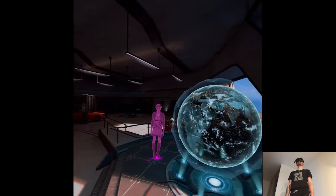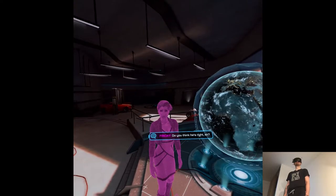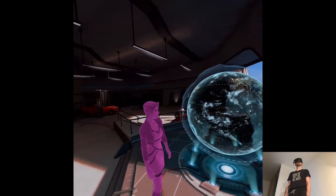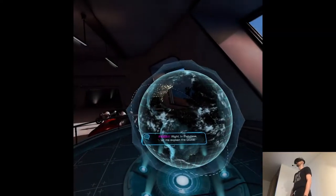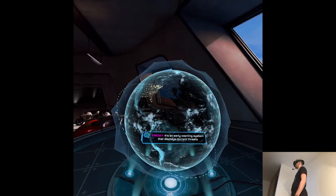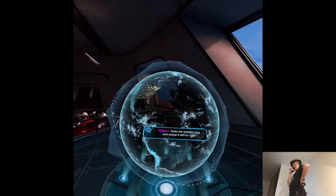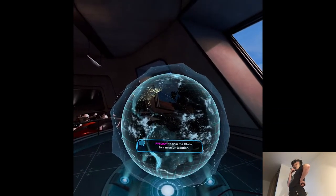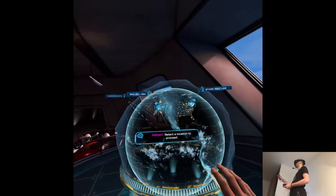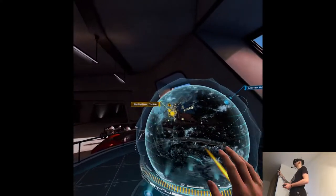So that was different. In that case let me explain the globe. It's an early warning system that displays current threats and can even anticipate new ones. Grab the rotation ring and swipe it left or right to spin the globe to a mission location. Got it. Select a location to proceed. We're going to Shanghai, obviously.